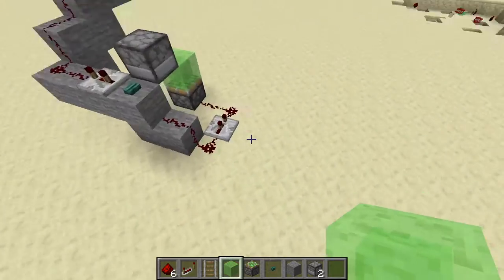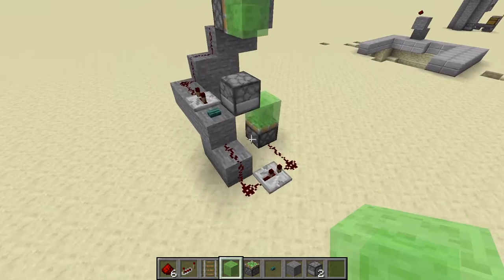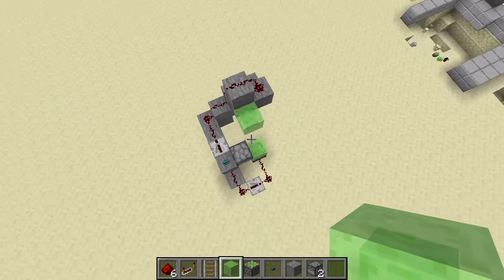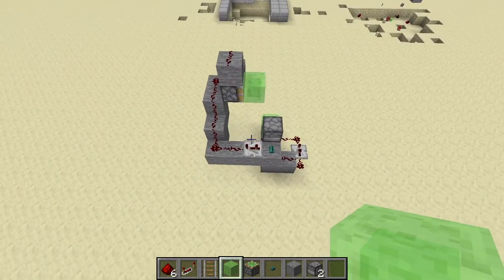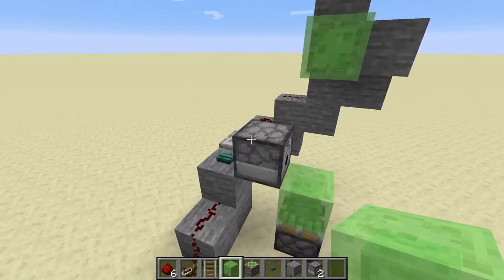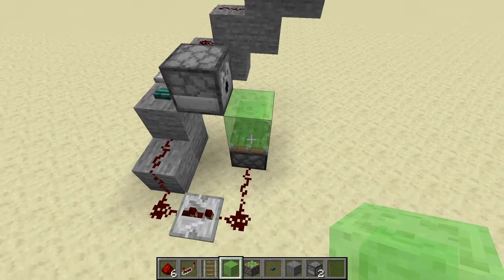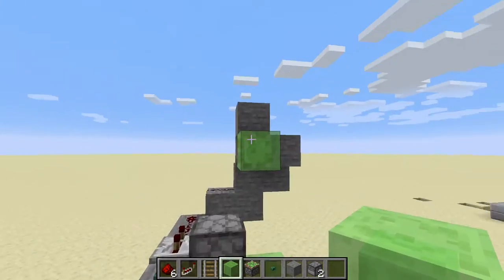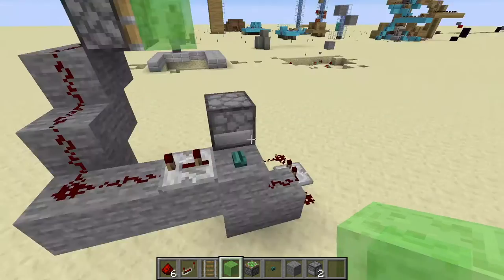Here we have our TNT cannon. This can shoot targets about 20 to 30 blocks away — it's a good short-range TNT cannon and relatively simple, not requiring a lot of materials. How it works is the dispenser fires, then the slime block pushes up, launching the TNT out. At two ticks the TNT goes out, and then three ticks immediately after, this hits it so that it goes boom. Let's see it in action.